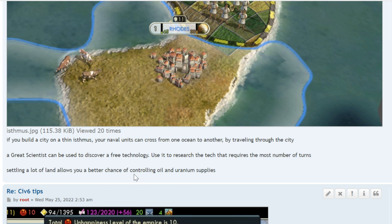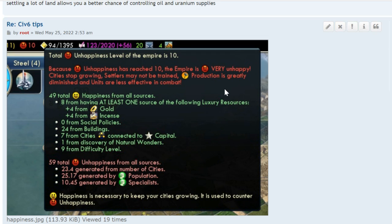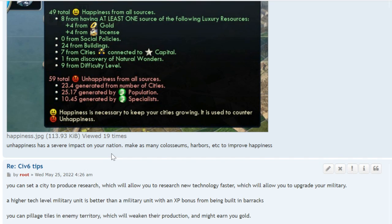Settling a lot of land gives you a better chance of controlling oil and uranium supplies. Unhappiness has a severe impact on your nation — build coliseums, harbors, etc. to improve happiness. In Civ V this was a bigger problem than in Civ VI. Sometimes you'll have constant unhappiness that you just can't get rid of no matter what, and it severely impacts your game.